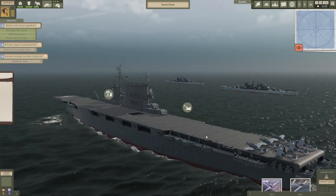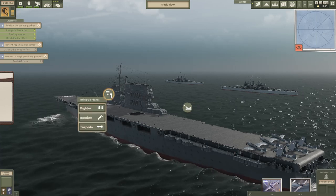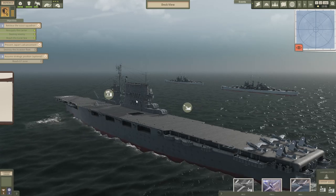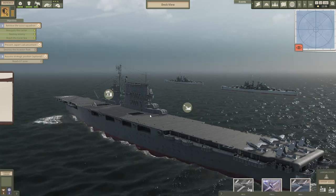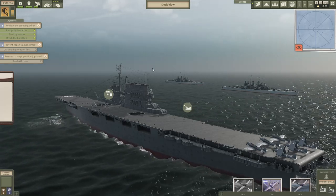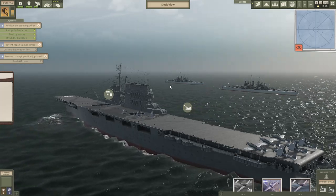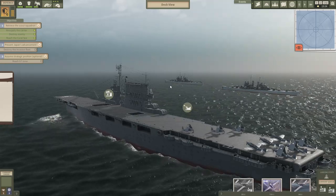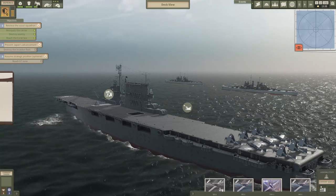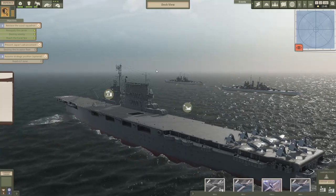Since nobody's attacking me yet, let's get some more planes on the deck. I'm going to get another dive bomber, and another bomber. We can only queue two actions on the deck at a time, so once one is done I'm going to queue a torpedo bomber — that will allow me to launch really powerful attacks and use the most powerful strategies. Let's get a torpedo bomber going. Everything is looking good, nobody's attacking me yet, and we are sailing towards our destination.